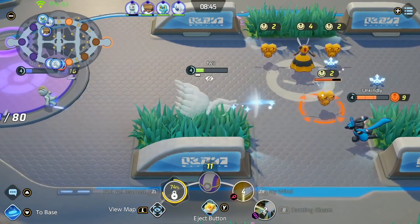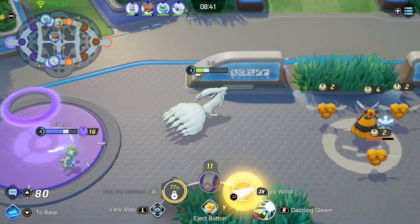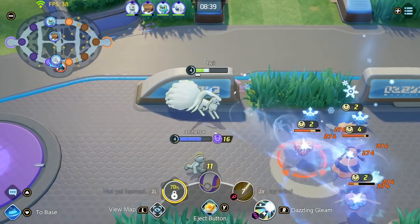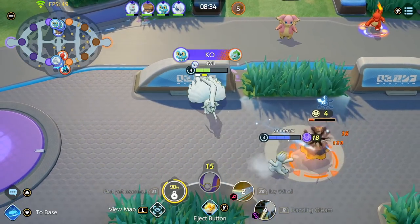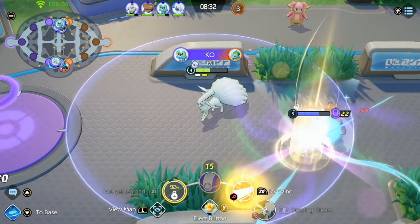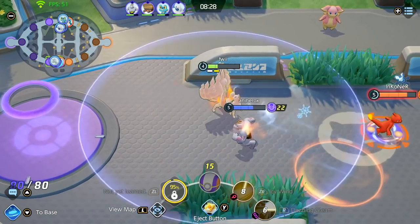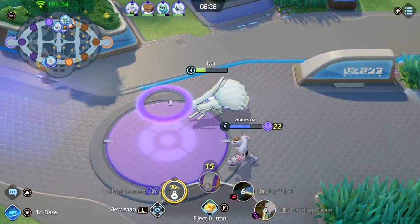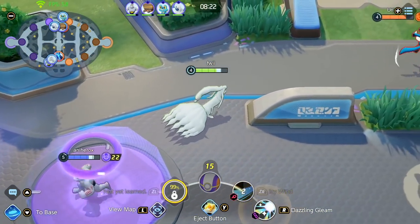Now we just contest for the Beedrill. Once you're level 4 on Ninetales, getting the Beedrill is extremely easy because you still have two abilities with a lot of AoE — just use both and pop your Dazzling Gleam on the bees. You should be able to hit all four of them. If the enemy contests and they're melee and walk into the bees, you can get the stun on them as well. Ninetales at level 4 is extremely strong and not many Pokemon can compete against it for the Beedrill.